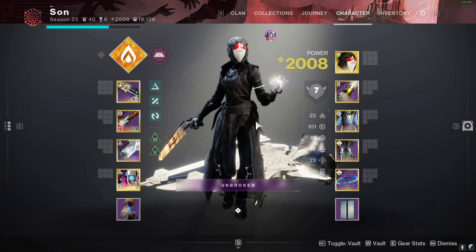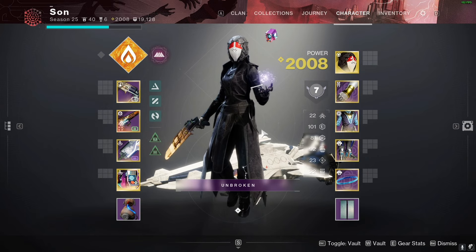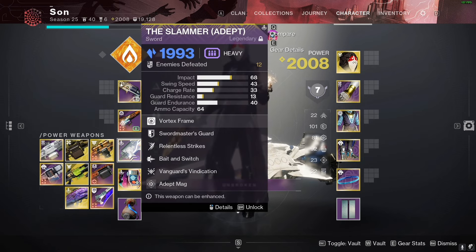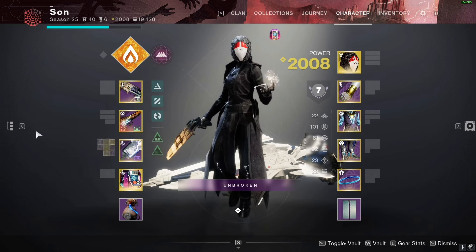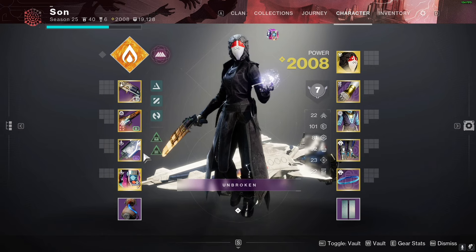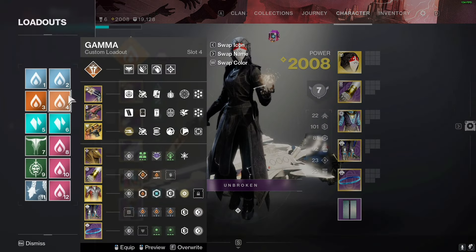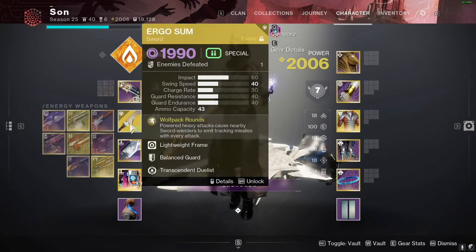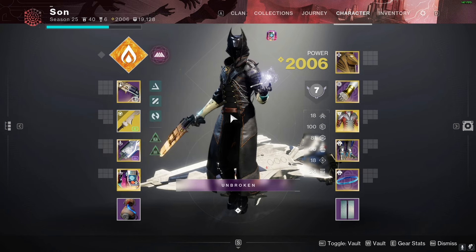Sanguine Alchemy is very good but we might also run Speaker's Mask on damage — not sure yet. The sword loadout is for when we need swords — Relentless, Bait and Switch, or other strong sword perks. Make sure scavengers and heavy mods are swapped appropriately. I also have a Sanguine Alchemy loadout with swords, and I'm on Ergo Sum duty to give Wolfpack Rounds to myself and the fireteam.